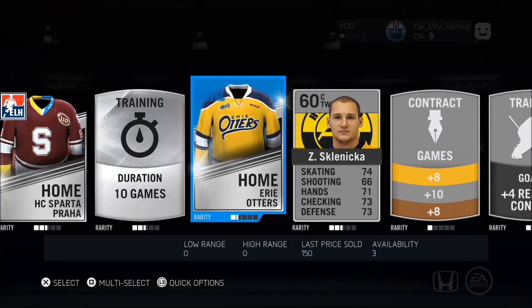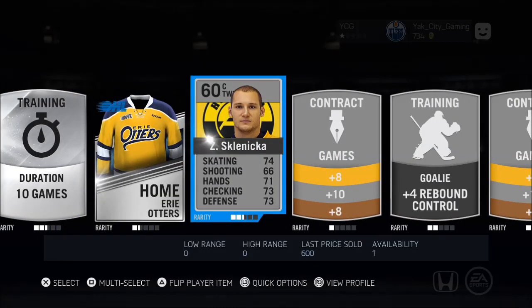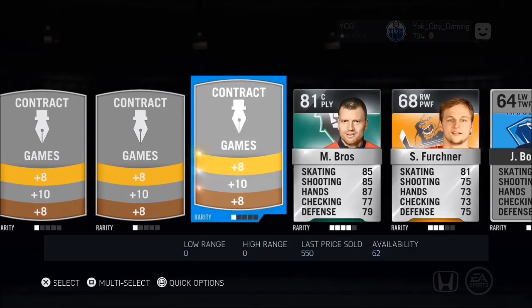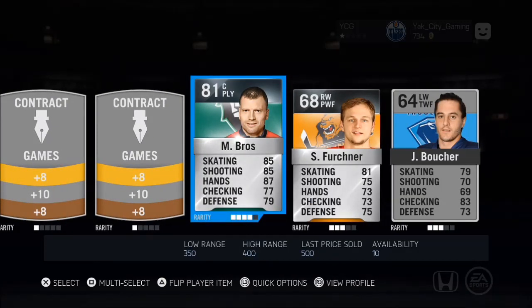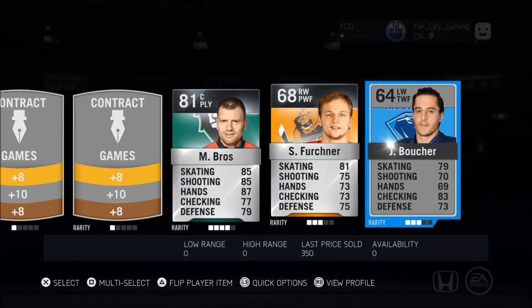Jersey — Erie Otters Jersey. Okay, that 10 duration is worth 3300 — not bad. He's worth 600, and Rose is worth 500, you're worth 400, and you're worth 350. We're golden — good pack!